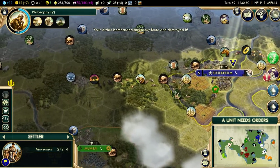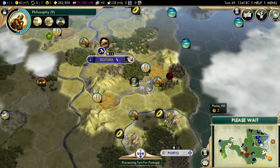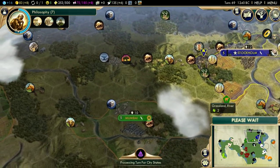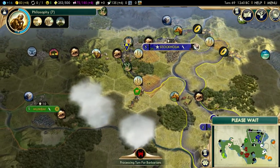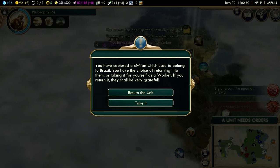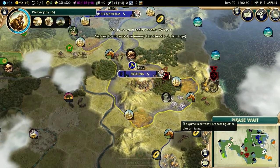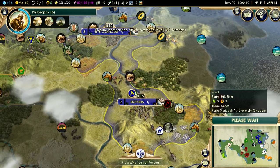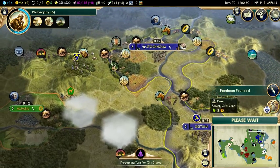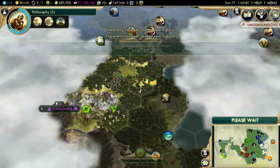I'm going to grab a library in Stockholm, and we're going to settle on this hill tile right here. Hill tiles are pretty good because they give you some bonuses — your archers can shoot everywhere since they're on a hill. Cities on hills also do a lot more damage, so being on a hill is very good for defensive purposes. Maria is not the most aggressive — I don't think she's necessarily going to attack me, but every single leader in this game can declare war if you push them hard enough. It's very rare to see it happen with her.